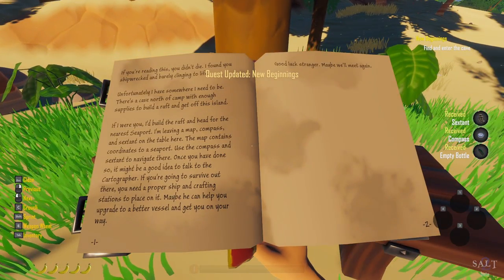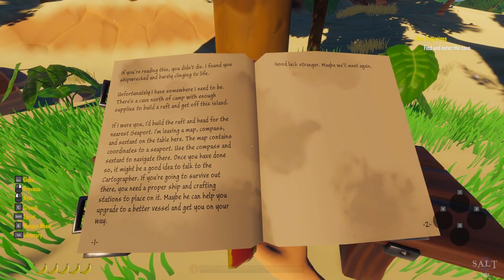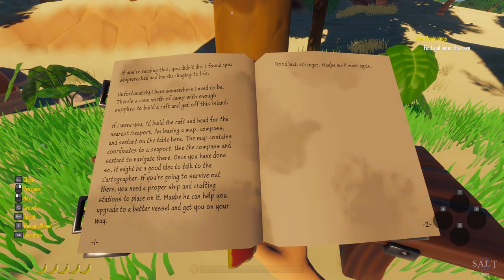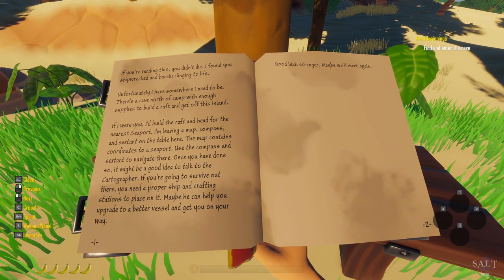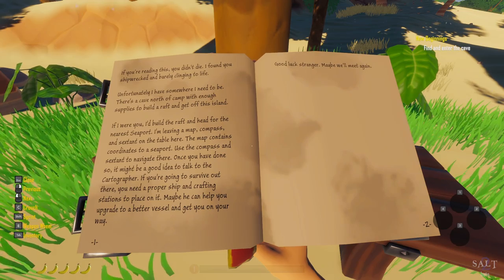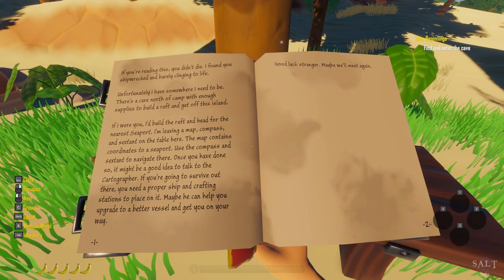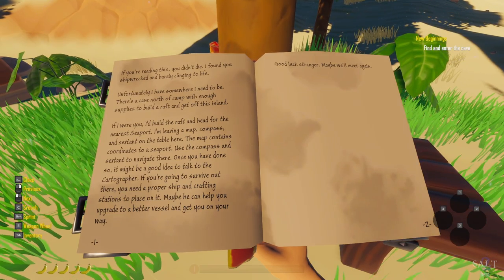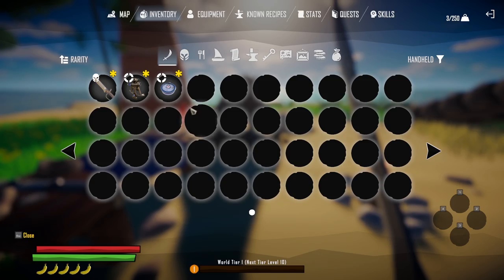Take the empty bottle. Reading the note: 'If you are reading this, you didn't die. I found you shipwrecked and barely clinging to life. There's a cave north of the camp with enough supplies to build a raft and get off the island. Build the raft, head for the nearest seaport. I'm leaving a map, compass and sextant on the table. The map contains coordinates to a seaport — use the compass and sextant to navigate there. Talk to the cartographer; you need a proper ship.'